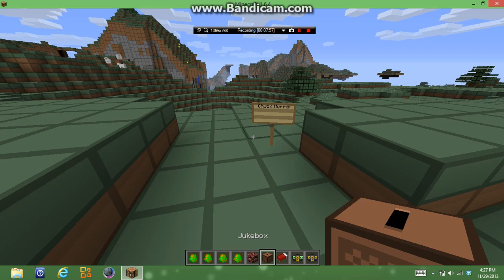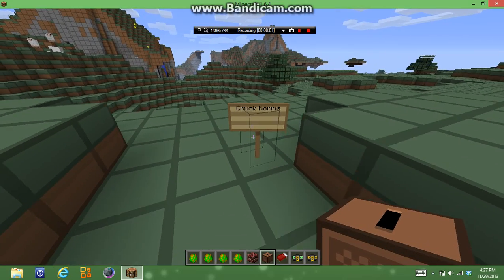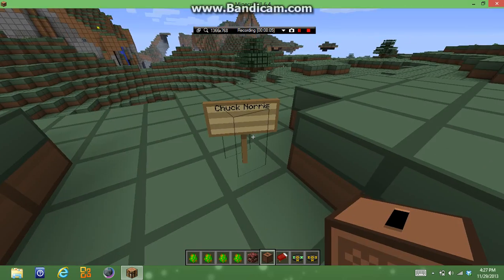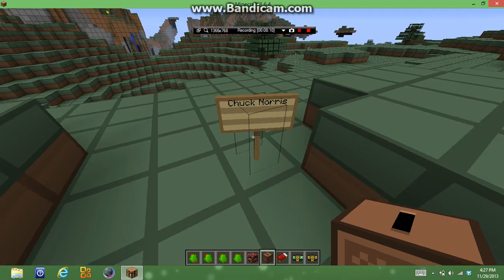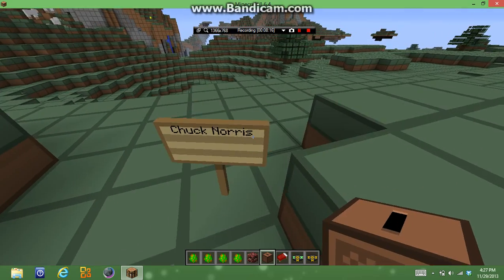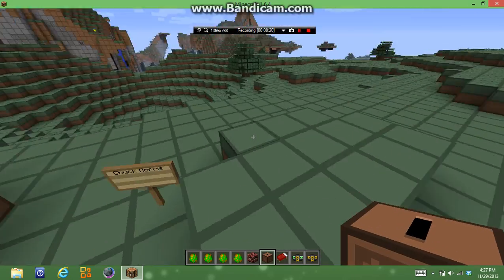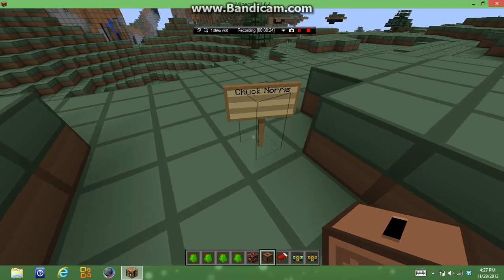Hey guys, I'm back. I found the last piece. I'm sorry I couldn't find Chuck or Notch for you guys. But this sign right here will summon Chuck Norris. It can also summon Notch if you put a Notch here. Usually you can find the stuff under glass - sometimes you won't, it just depends.